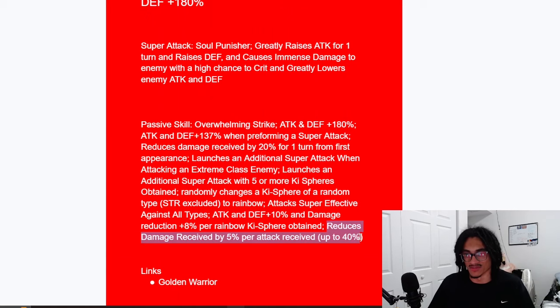I noticed he doesn't have any starter turn Ki, which is okay because he's a rainbow orb changer — that's completely fine. The only concern with this unit is that he can die to a boss super easily. Opening turn, he doesn't have all his damage reduction built up and he's not yet getting his damage reduction per rainbow Ki sphere obtained, so he can die opening turn.